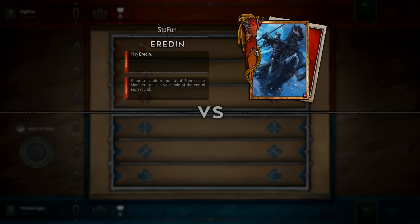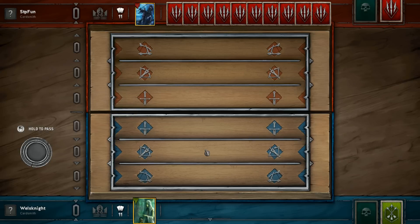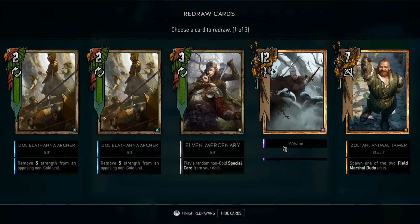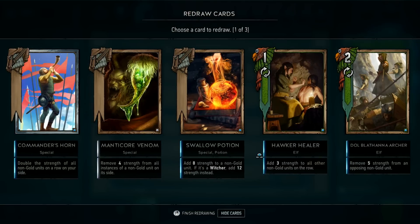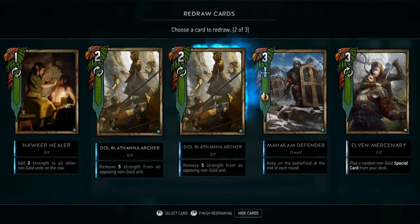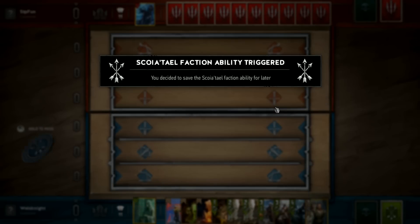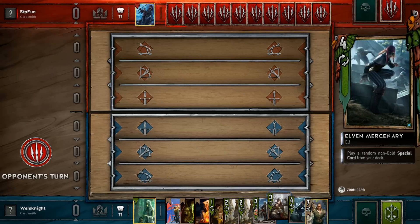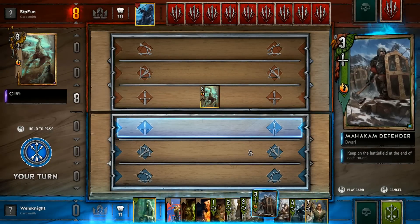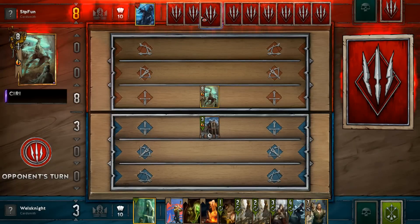And we're up against Monsters. This deck in its current state really struggles against weather, so this might actually be terrible. We don't need two of those — five strength, I don't have any of my key cards. Let's ignore this and save that ability for now. This may not go well. Let's get a Mahakam Defender out. Hopefully this isn't a weather deck — we can do okay against Monsters as long as it's not weather.